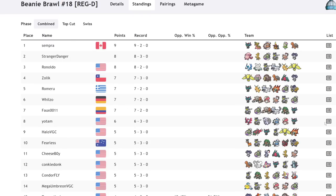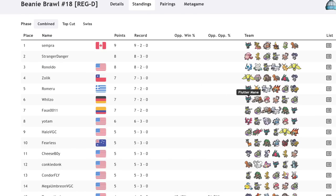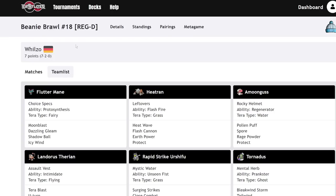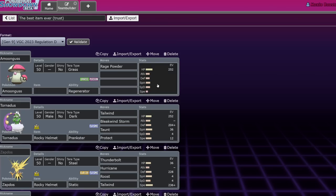I just wanted to make a video talking about how good the Rocky Helmet is and why it's one of the best items in the current game, and why you should probably be trying to find a place for it on your team. There's just a lot of Rocky Helmet going around. If you enjoyed, leave a like, subscribe, turn on notifications, and let me know if you learned anything new in the comment section down below. Have a nice one.